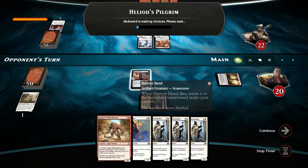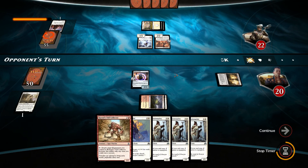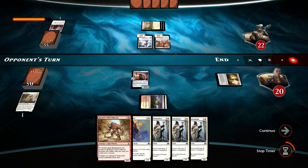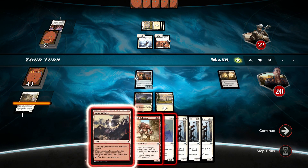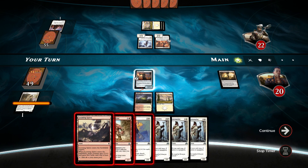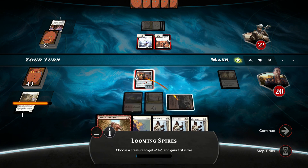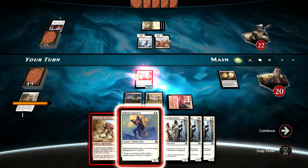Next turn I'm definitely swinging this Harvest Hand. Hope against hope. This deck might be all about just going as wide as possible. Not good. Do I want to do Looming Spires on this and swing? Why the hell not. Looming Spires — gets first strike there. Not going to play Tall Collector just yet. We will have Everswing, see what the opponent chooses to do.